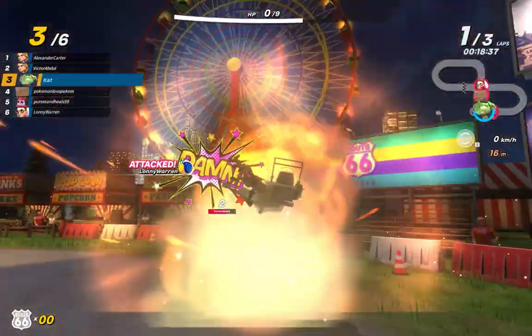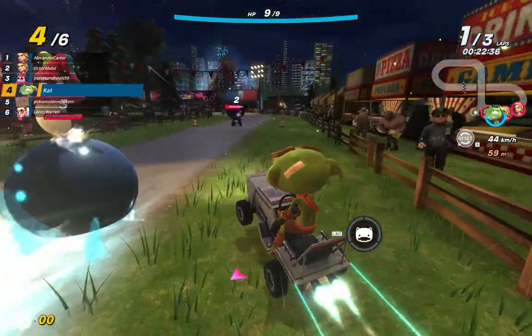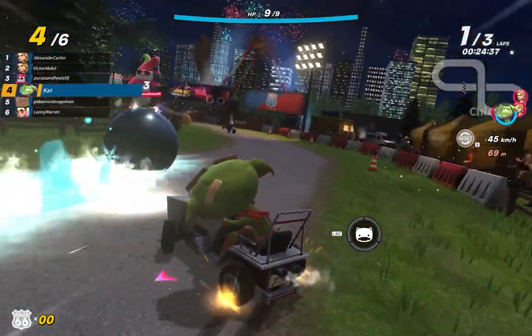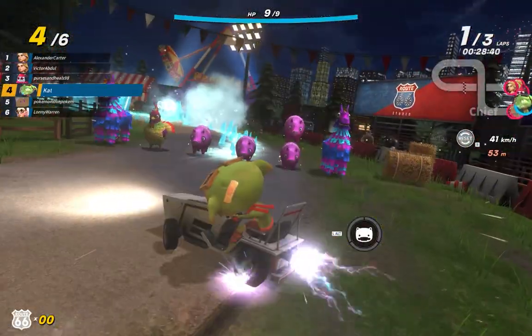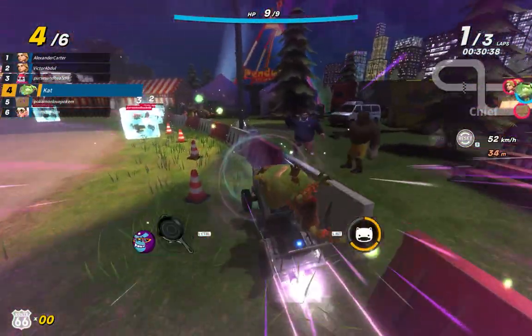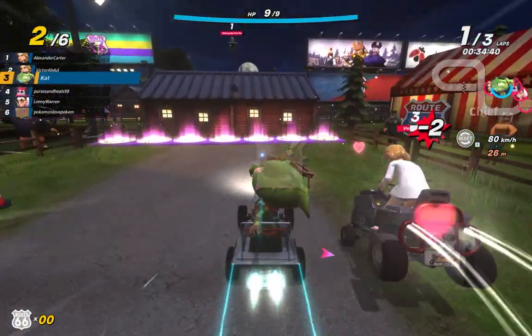I of course get hit by a snail and demolished in the first lap — that's not great. So I'm playing right now with a very agile cart, so as you can see at the top my HP is not very high, but I am killing it drifting around these corners because the handling is so good in this cart. So as long as I don't get hit too much I won't get demolished.